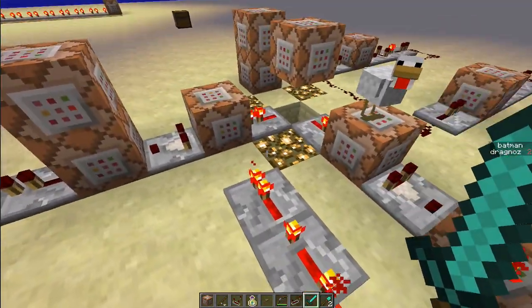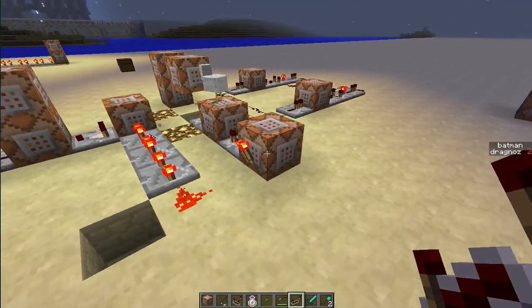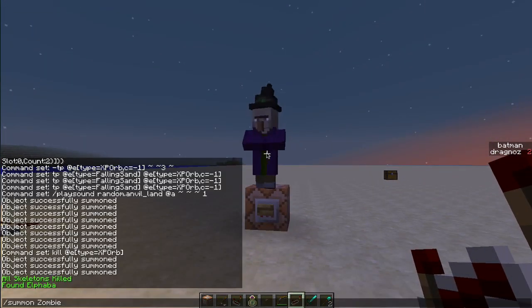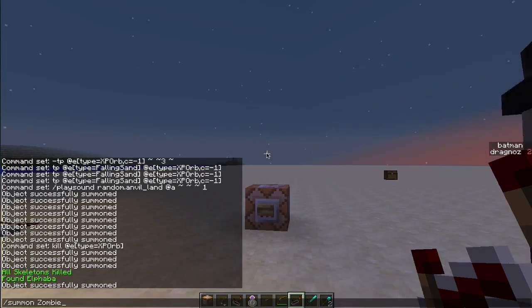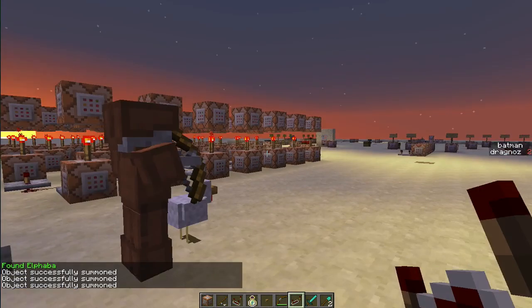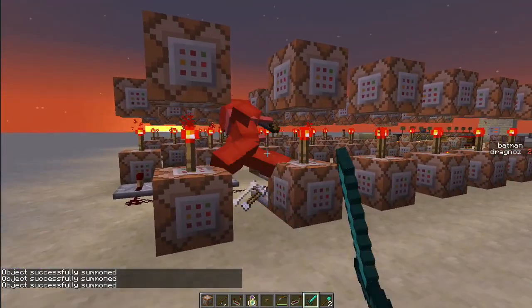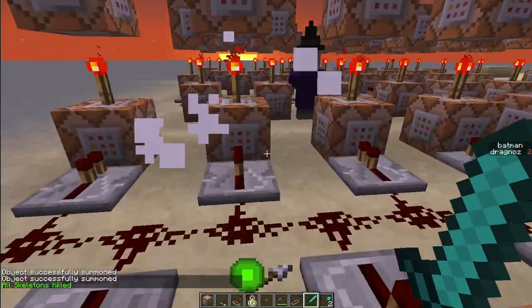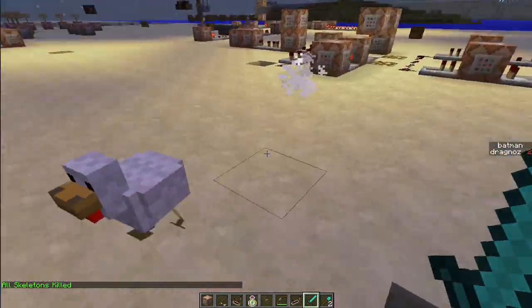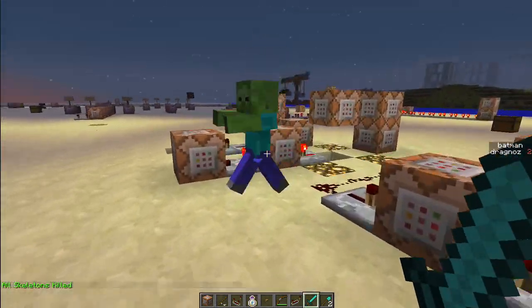You can actually also do it with a boss mob. So if I just make a very quick change here, I have a little boss mob called Alphaba. Let me just spawn a couple more things to show you it works. So if I kill a skeleton — okay, nothing kind of happens. If I kill chickens, nothing happens. I can even leave the XP orbs; I don't actually have to worry about those.